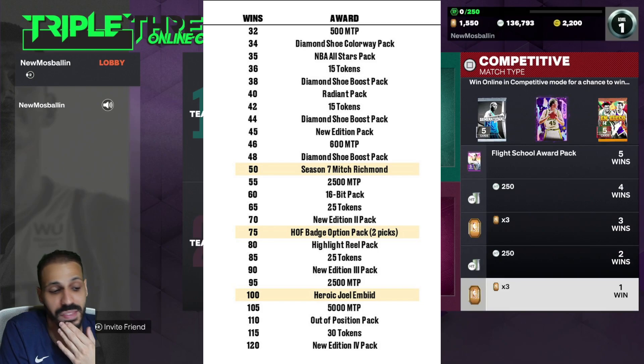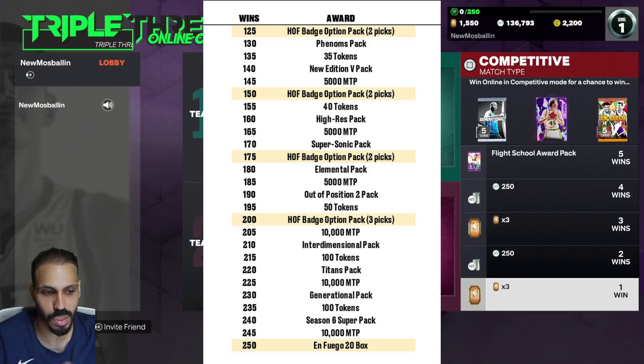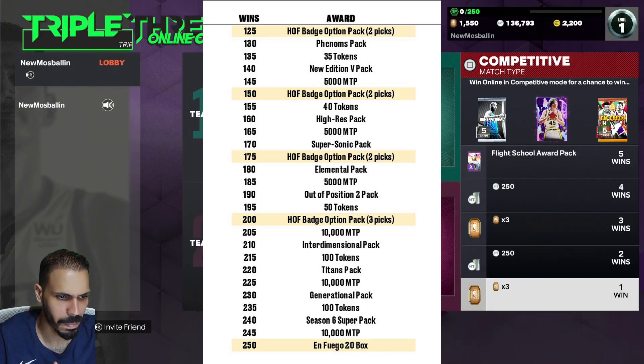At 105 we see 5000 MT, at 110 there's an added position pack, at 120 New Edition again, at 125 two more option packs, at 130 we see the Phenom pack, at 140 New Edition 5, and at 150 two more Hall of Fame picks. It's pretty similar every year — just a pack switch here and there. I'll give you the final count of total tokens and MT, I do all that math for you.